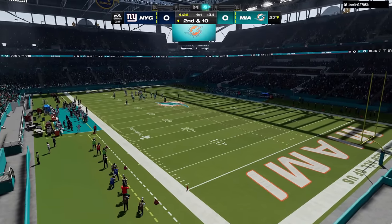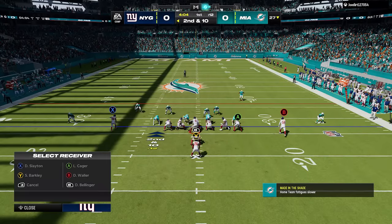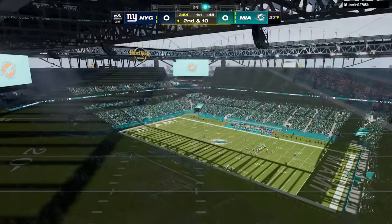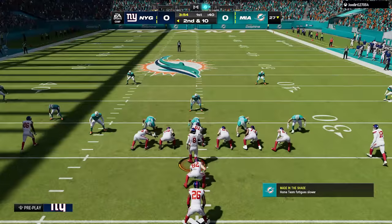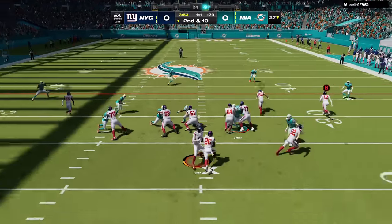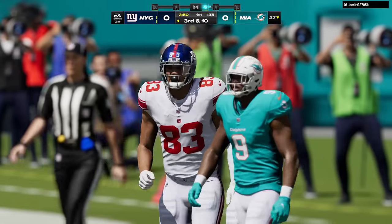They did try to address the drop issue on defense by lowering the ratings threshold for catching interceptions on the competitive game style, to decrease the number of dropped interceptions. This applies to open catches, meaning physical contact with a player or ball can still cause a knockout. If you're high-pointing the ball with a receiver right there, you'll still get knockout animations. But for open-field interceptions — jumping two yards in front of a receiver — you should have fewer drops. That's a positive fix.